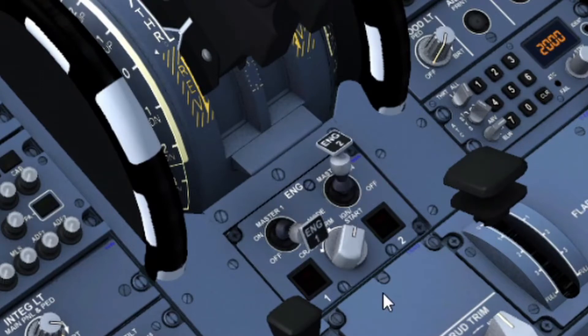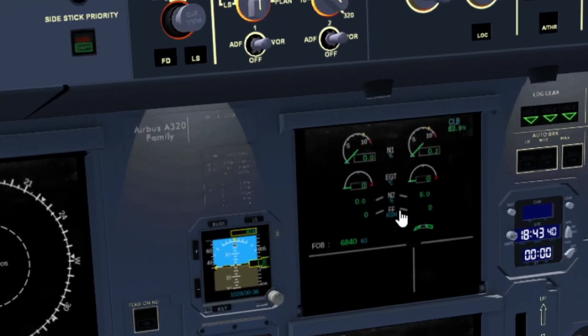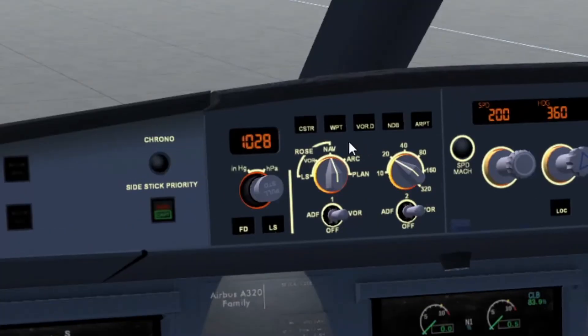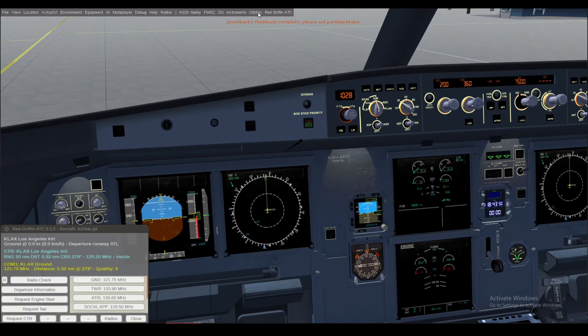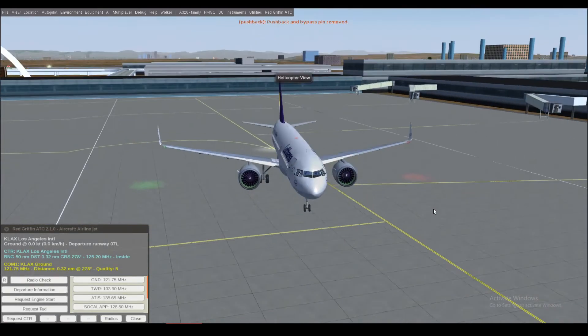Turn on engine number two — N2 is rising. Once N2 gets to 20 we can start engine number one. Parking brake should be set once pushback is complete. Disconnect pushback once pushback is complete. You can hear the engines.